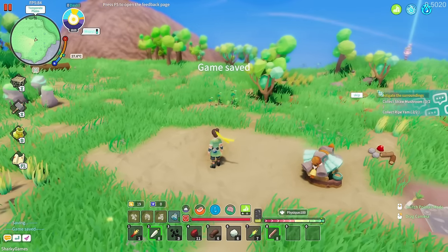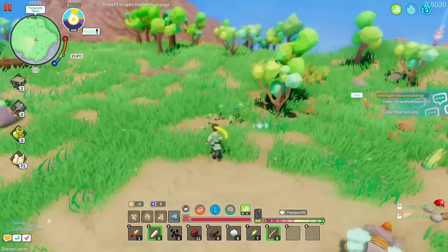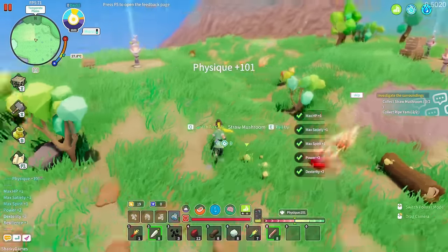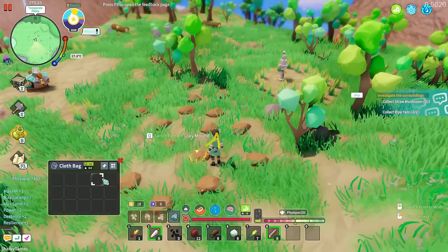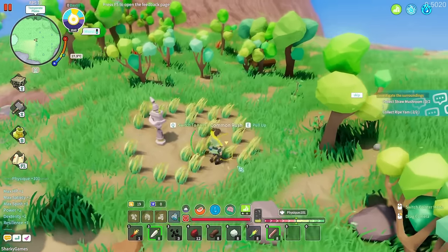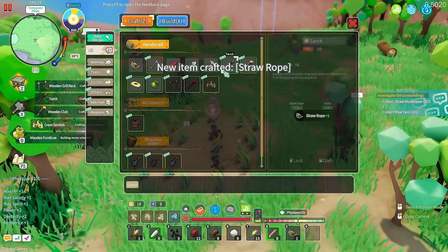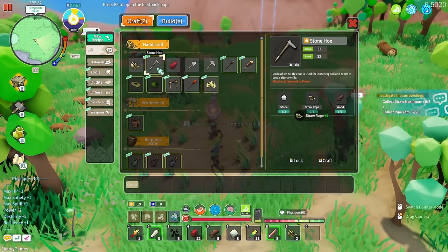We have a quest to investigate the surroundings — collect straw mushrooms and ripe yams, which we've already started. Our physique is 101. We've got some clay here but need a hoe for it. We have no tools whatsoever, so we need to gather some fiber to make rope, then press Z to craft. Making rope unlocks loads of new recipes. Let's make tools: a hoe, an axe, a stone pick, a weapon, and some torches.